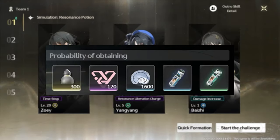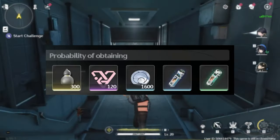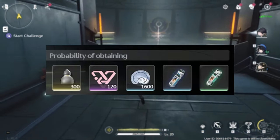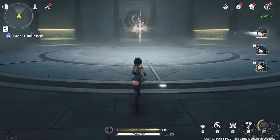The simulation rooms will also give you a hefty amount of union experience, some shell credits, and what seems to be some affection or rank-type item — I'm not entirely sure what it is exactly. If you guys know, please let me know in the comments below.